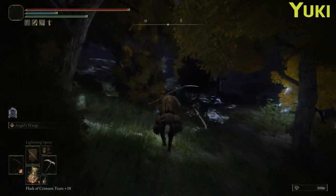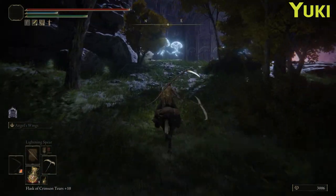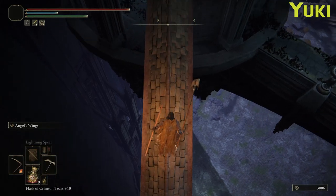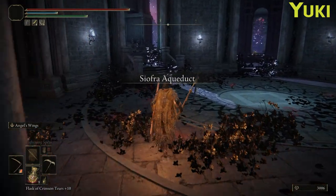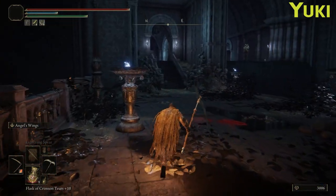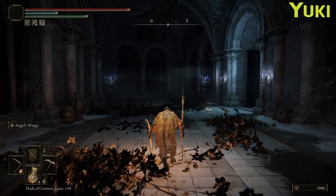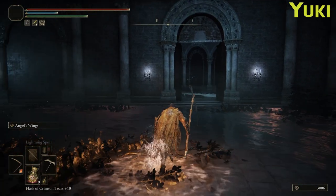Now, how do we get to the aqueduct? I guess we follow the jellyfish — it's always sound advice. This is the cave with the grace, isn't it? Alright, so the Crucible Knights can be avoided and should be avoided because they're just the worst. The Siofra Aqueduct awaits. With a bit of crouching we can probably avoid that one as well — it's probably sensible.